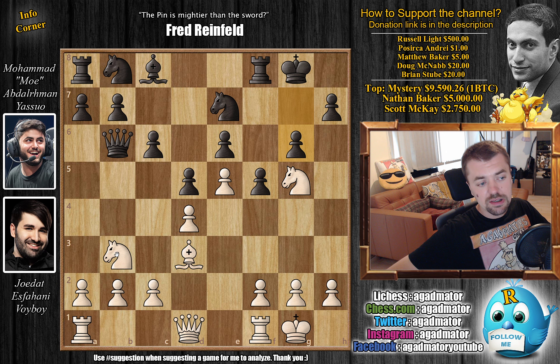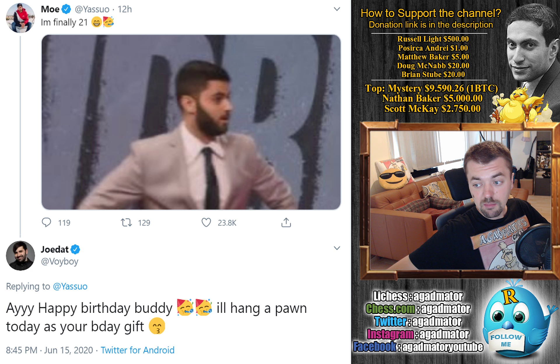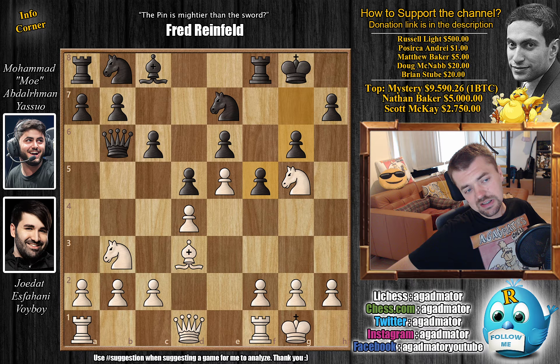Now Voiboy can go Knight to C5 and win the E6 pawn — there's no way to defend it, no Rf6 as the pawn guards that, and none of the other pieces can defend. However, I think what happened here — why Voiboy didn't go for Knight to C5 — is because yesterday was Yasuo's birthday. Voiboy mentioned on Twitter: 'Happy birthday, buddy. I'll hang a pawn today as your birthday gift.' So although not going Knight to C5 isn't technically hanging a pawn, not grabbing a pawn is kind of like hanging a pawn in the opposite way. I think that's what happened here.